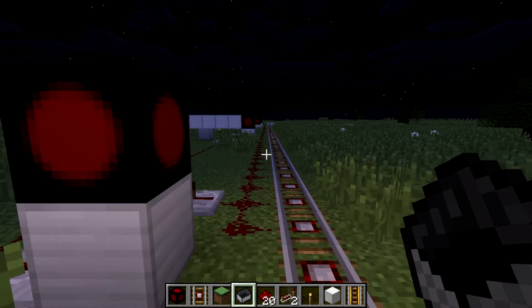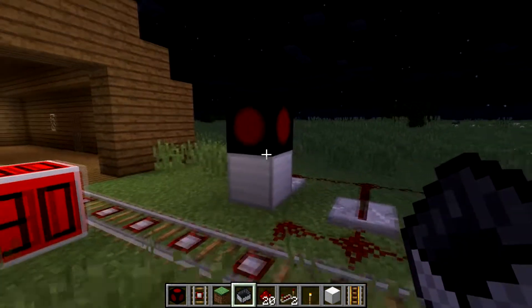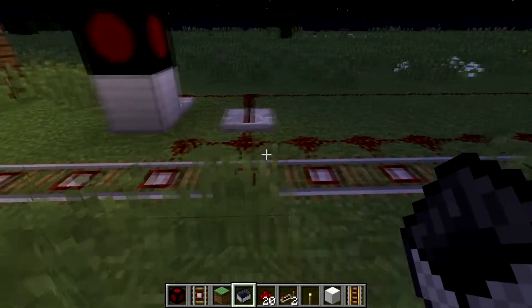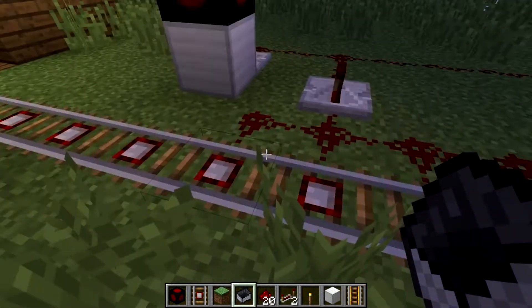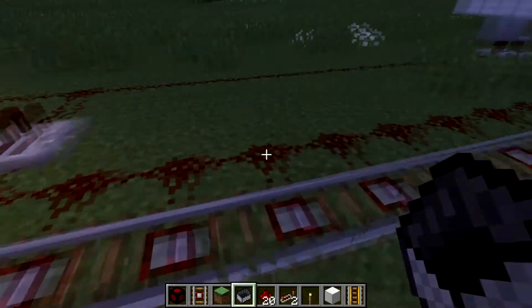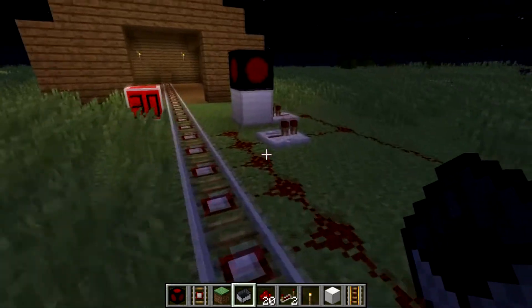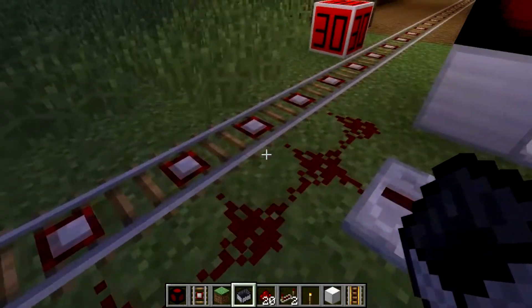If you want to do it the easy way, you just want one light to illuminate at a time and not two lights — you don't want the spacing between the trains. The only thing you need to do is put out some sensor rails and some redstone at the side and make it go into the closest signal. And it's as easy as that.